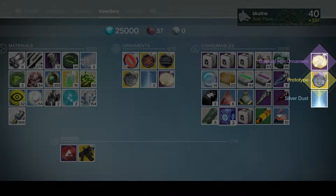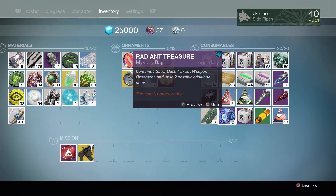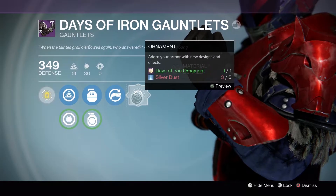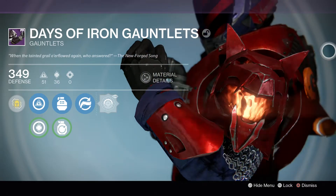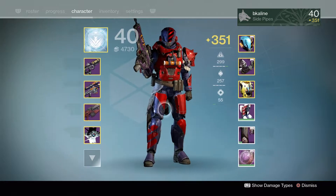Next one — gonna give me some ornaments, yes! Days of Iron ornament and the Prototype. The Prototype is for the Truth, which is the rocket launcher. You can use this along with some silver dust to activate an ornament on your Days of Iron armor, which is what I'm wearing right here. I can actually activate these once I get five silver dust — you can preview them and it looks pretty darn sick.